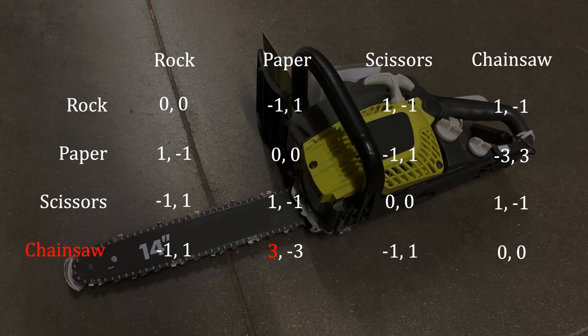Based on that, you may think that it would be clever to include scissors in your strategy as well, because scissors defeats chainsaw. So if you suspect that your opponent is going to play chainsaw quite a bit of the time, you can play scissors and take advantage of that. And you'll also get some advantage against paper as well, although it won't be nearly as good as what chainsaw would do under that opposing strategy.